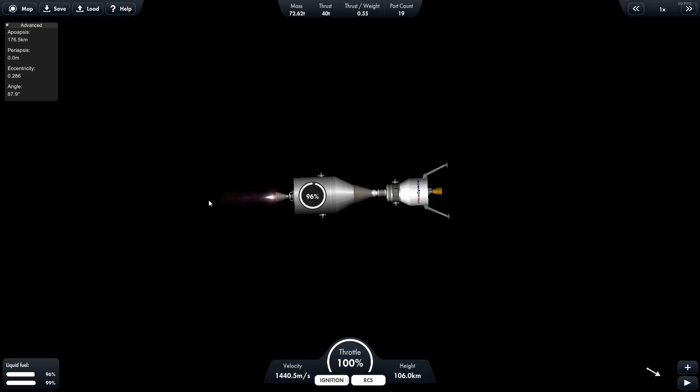Here we have the rocket and we can fly it off to wherever we want. Again, it's a dummy rocket, so it doesn't have the proper fuel or the correct engine on the back. I still have to actually build the spacecraft, so that is what I'm going to do in the next update. But for now, I thought, why not show you guys how far I've gotten?